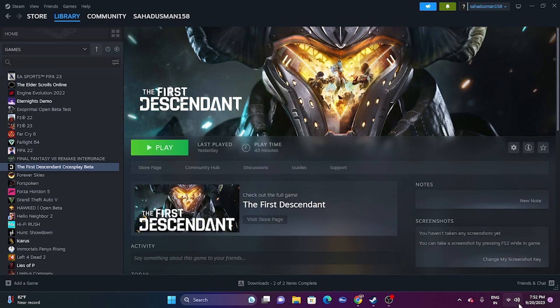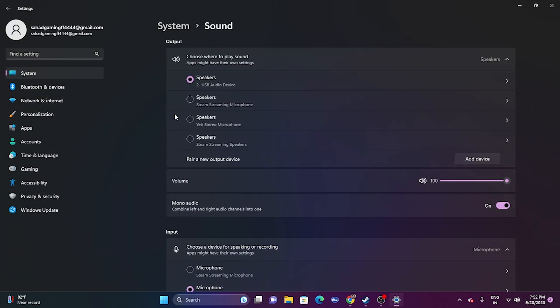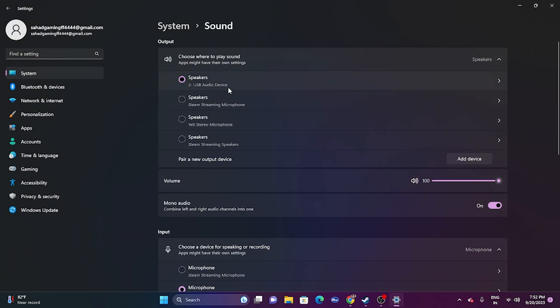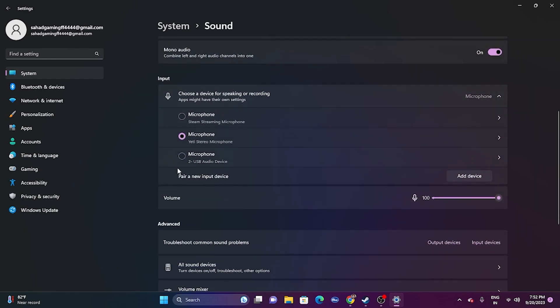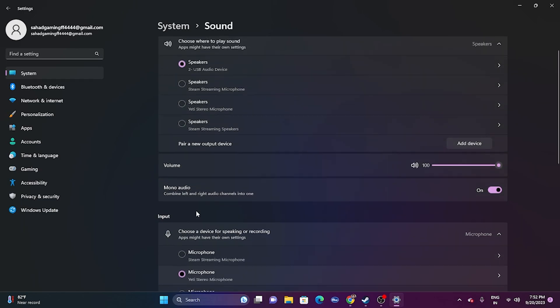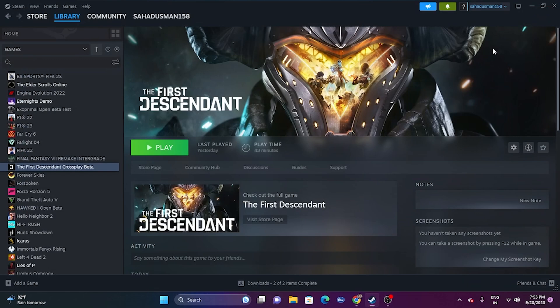Next, select the right audio device. Go to Start, then go to Sound settings. Make sure you have the correct speaker selected on both the output and the input. This is very important — having the wrong device selected will cause audio trouble. Once done, close this and try launching the game.